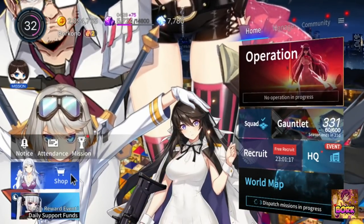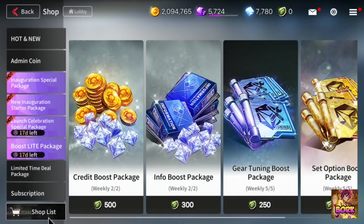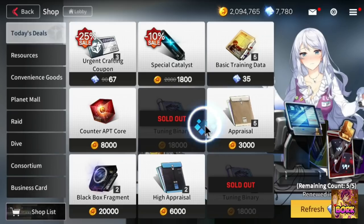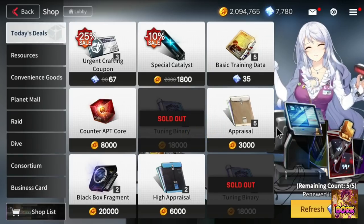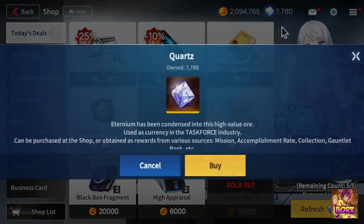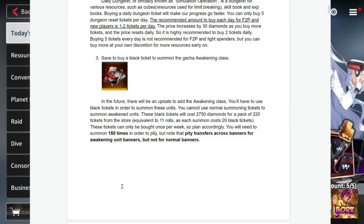Let's go ahead and jump into the shop. When it comes to the shop, there's not much here that you can buy daily on the main screen without spending money. If you go into the exchange center, yes you can do refreshes on the shop. I'm saving my quartz for the black tickets or the classified tickets — jumping here into the doc I talked about in the previous video.